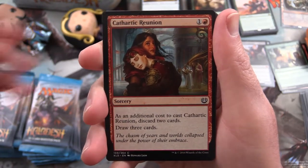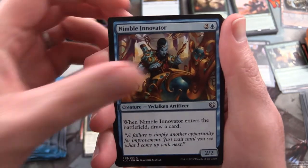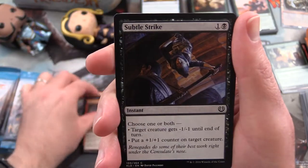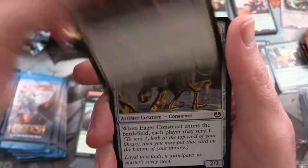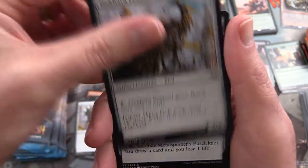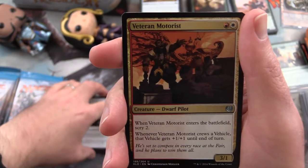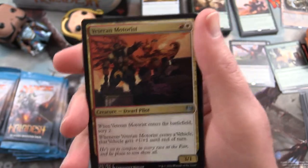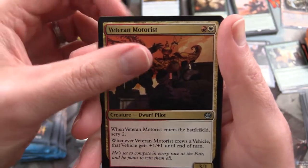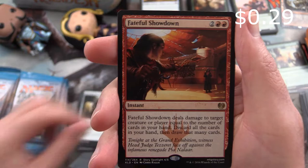Starting us off with Cathartic Reunion, Acrobatic Maneuver, Nimble Innovator, Spontaneous Artist, Subtle Strike, Appetite for the Unnatural, Glint Sleeve Artisan, Eager Construct, Jokara Peafowl, Metal Spinners Puzzleknot. Aerial Responder is the uncommon - had a couple of those coming at me in FNM last night and I didn't have anything to stop flyers, so it was a bit of a hassle. Next one is Veteran Motorist, Maul Fist, Doorbuster, and Fateful Showdown is the rare.